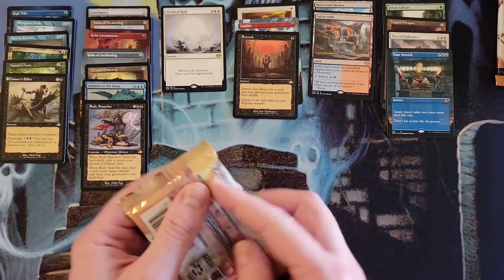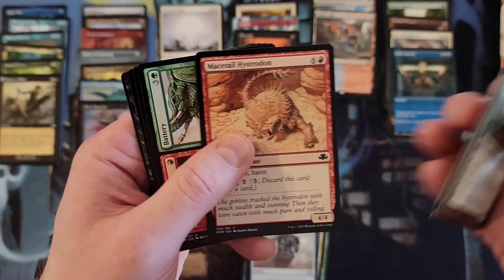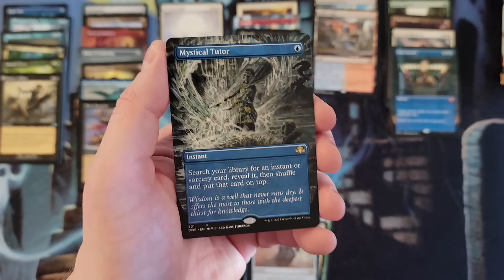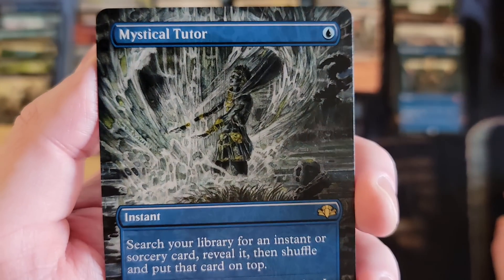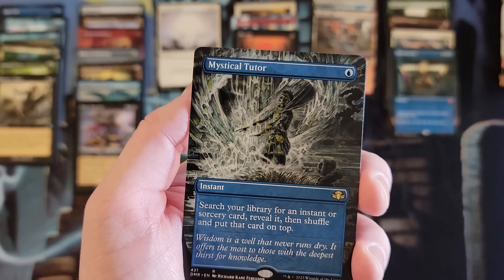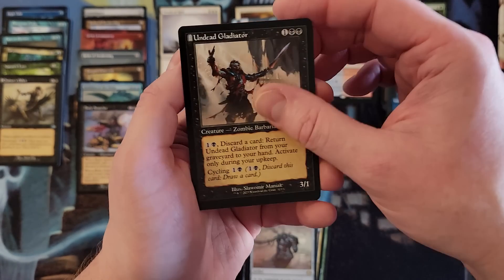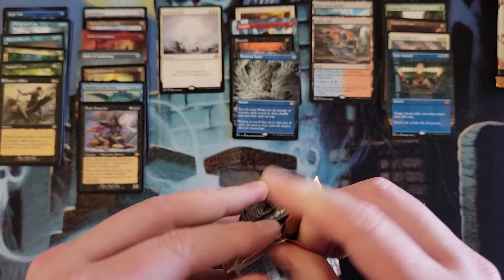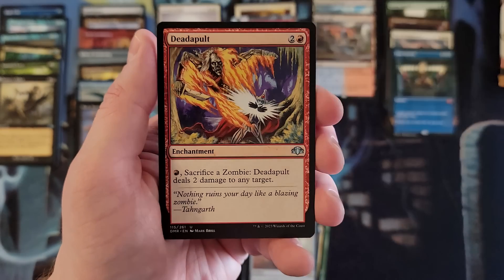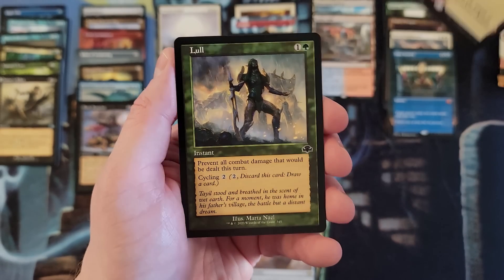Flametongue Kavu in the old border. Assault and Battery, Thran Golem, Turnabout. Nice — Mystical Tutor, there we go. The Richard Kane Ferguson artwork — I think his artworks in this set are so much better than the ones in Double Masters 2022, I think they look really cool. Undead Gladiator. Another nice rare pool. It seems another mythic may not be likely. Sawtooth Loon, Deadapult, Recoil. Hey, Clifftop Retreat — so you got three check lands, a Lull old border. Seven packs, plenty of time to do more damage.